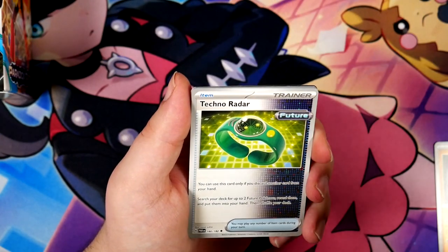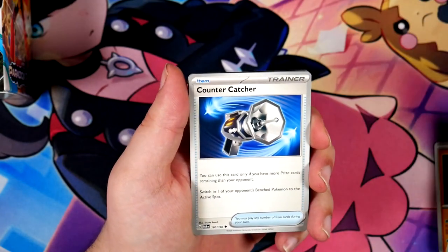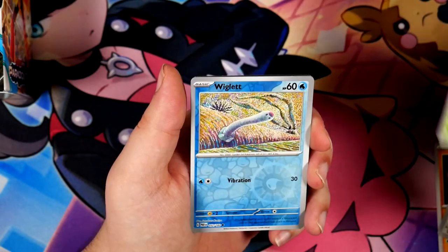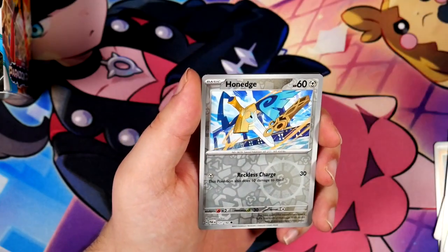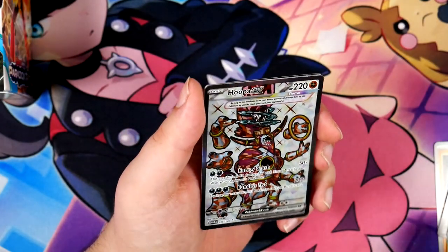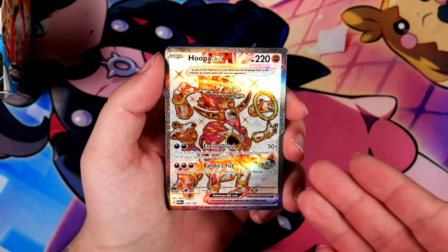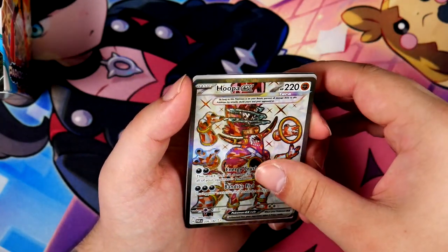From a collector's perspective, let's just look at Obsidian Flames — not Oblivion Flames, Obsidian Flames. From a collector's perspective... a Hoopa! Hold the phone — we've got our first very, very cool pull. A Hoopa EX. Very nice. Does that have a print line? No it doesn't. This is pretty cool — this is our first proper pull.